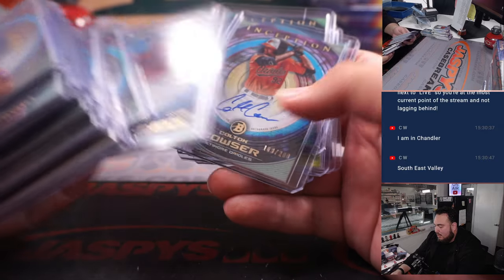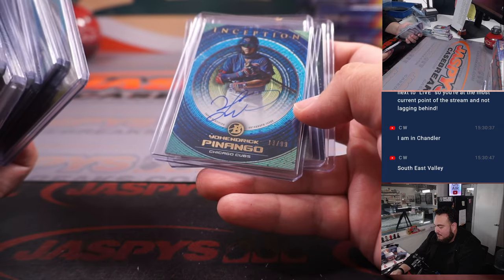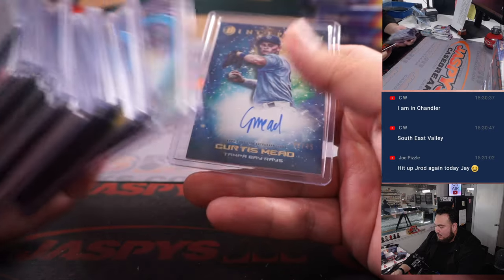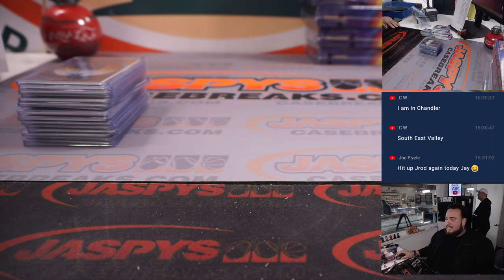Pacheco, Schwallenbach, Colton Kouser, McDonough, Petty, Piñago, Wes Cath, and Curtis Mead. So the second half's in the store, guys — let's get it going. JaspiesCaseBreaks.com.